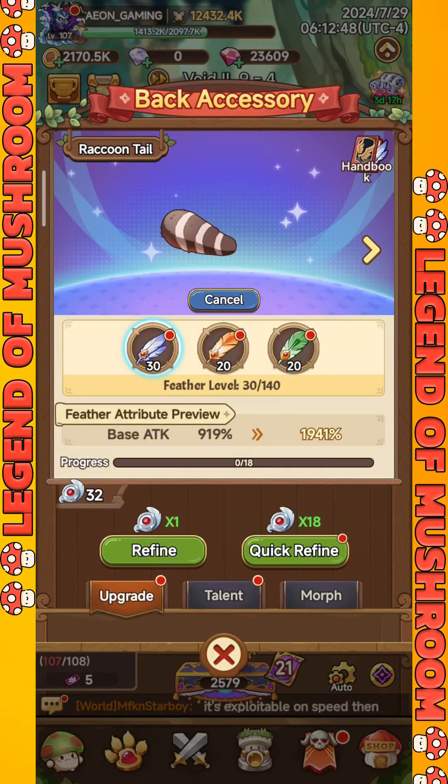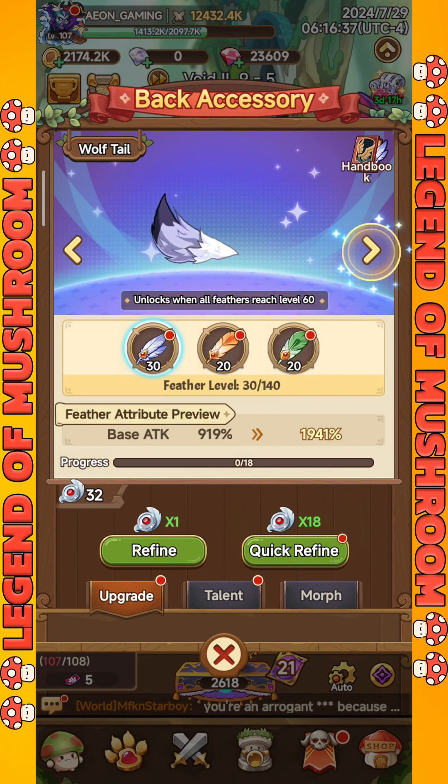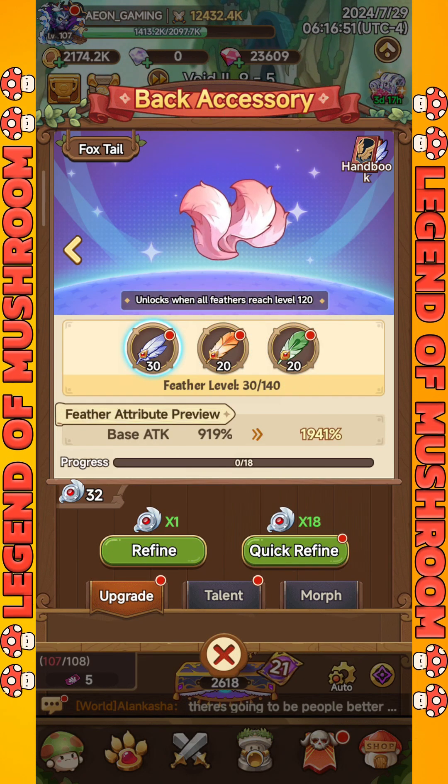So far, in Legend of Mushroom there are three types of back accessories. The first is Raccoon Tail, the second is Wolf Tail, and the third is Foxtail.